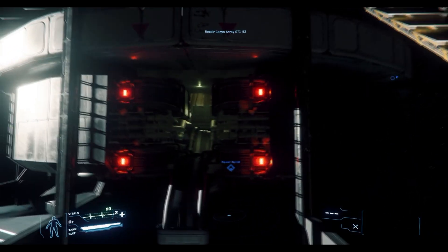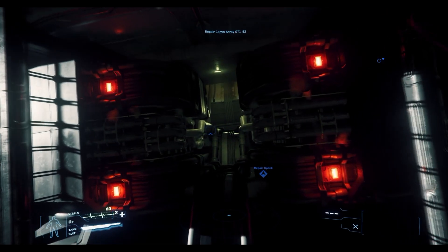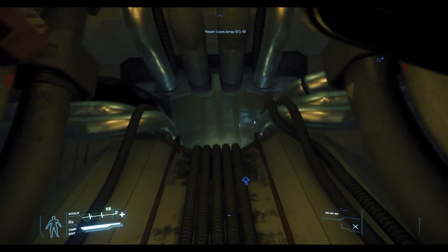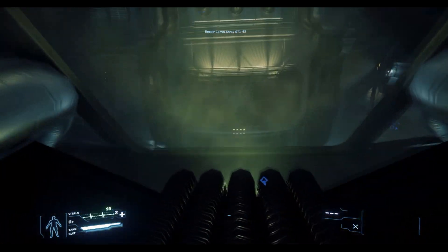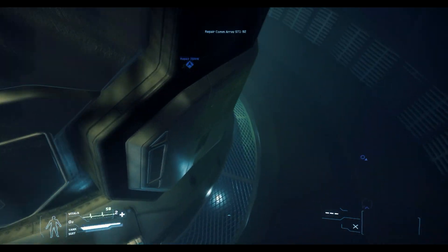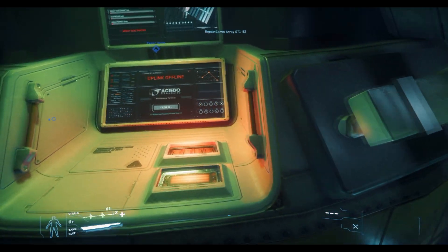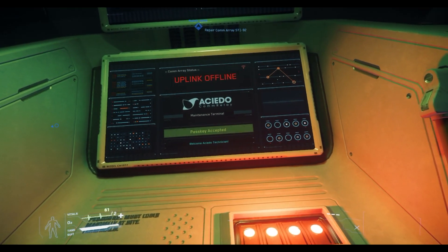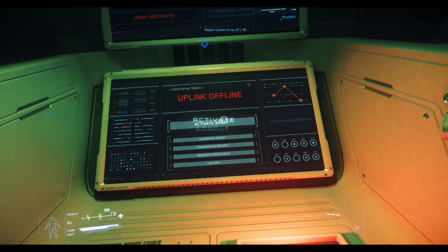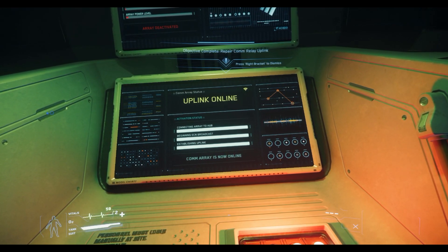Your entry point for this comm relay is on either side, up by where the cross arms are for the solar relays, where these four lights are. There's one exact opposite as well. We fly up through here and down at the bottom. When we come through, there should be a computer terminal. There it is — you'll see 'uplink offline' and we can interact with it. Pass key accepted. And then we want to activate.